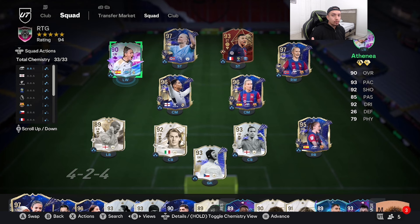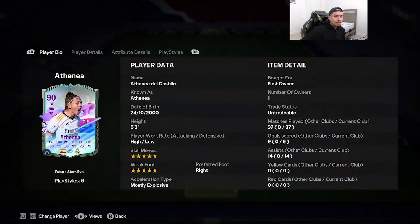Welcome to another video on the channel. Today we're going to review the 90-rated Future Stars Evolution Atena de Castillo — I do apologize if I'm mispronouncing her name. I also want to apologize for uploading this video a little late; today is Monday and she came out technically on Friday, but I had a few things going on, so I do apologize.